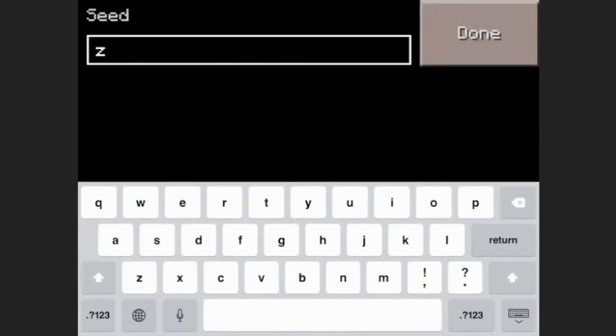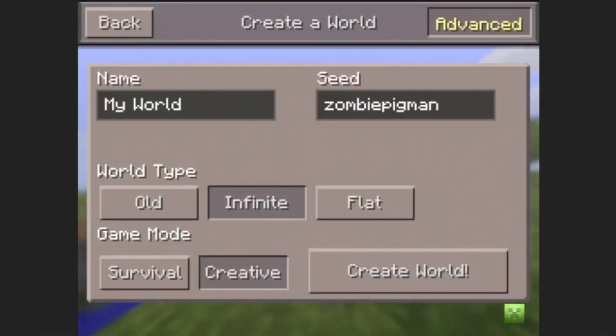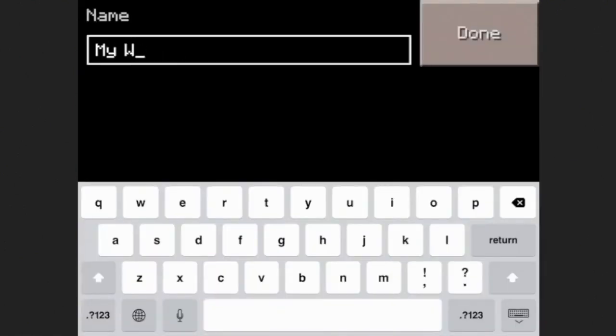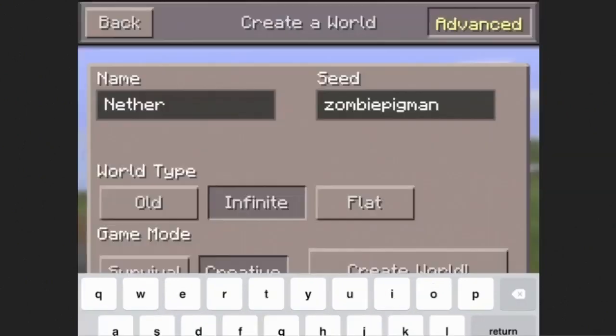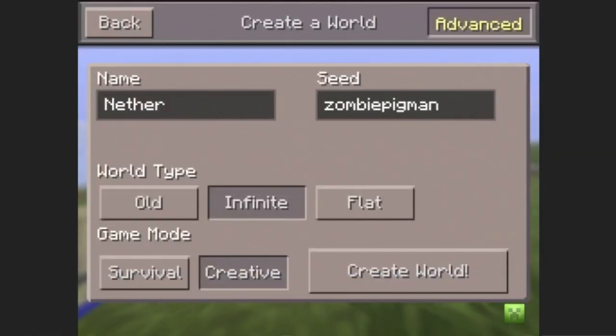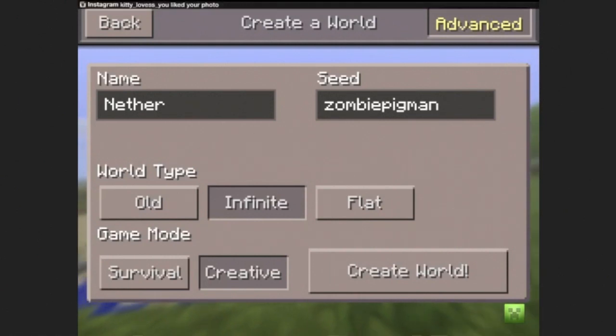The seed name is 'zombie pigman,' which is kind of weird because I just typed it down and I guess it worked, and there really are actually zombie pigmen there. So you can just name this whatever — I'm just gonna name it 'Nether.' It has to be infinite and you can choose creative or survival. I'm gonna be choosing creative, so after that you go to generate the world.